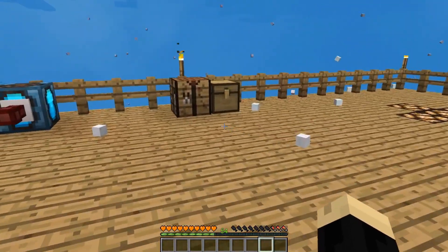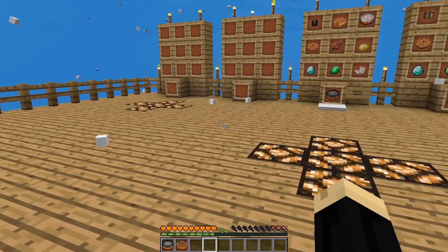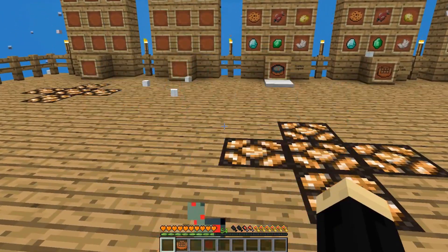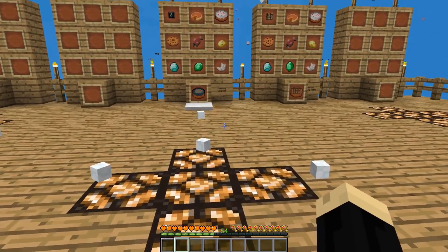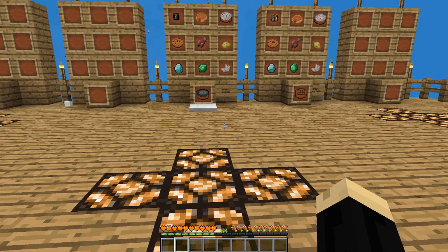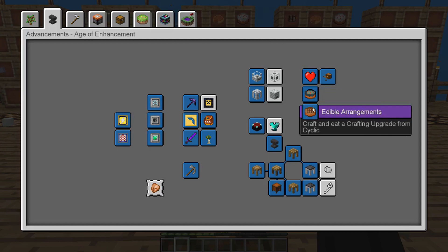I'm going to go ahead and grab these. When I eat these you're not going to see the advancements pop up because I've already got them, but I'm just going to show you how they work. So if you eat an inventory upgrade and eat your inventory crafting table, after you've made them you will get two advancements. Those advancements are right here: "Storage Wars" — to craft and eat an inventory upgrade — and "Edible Arrangements" — to craft and eat a crafting upgrade — both from the Cyclic mod.